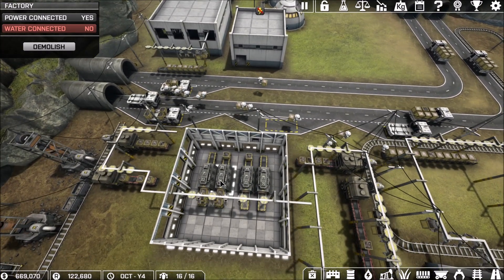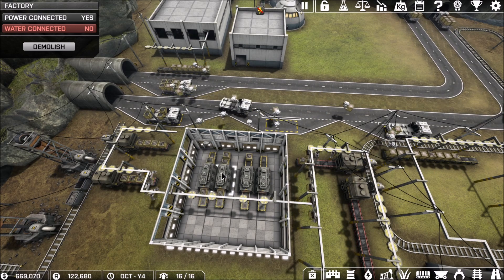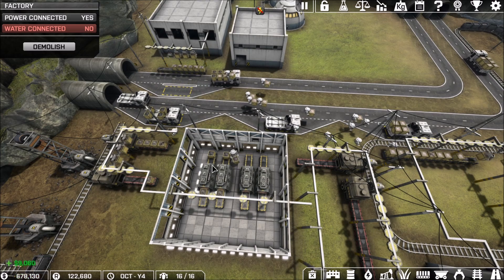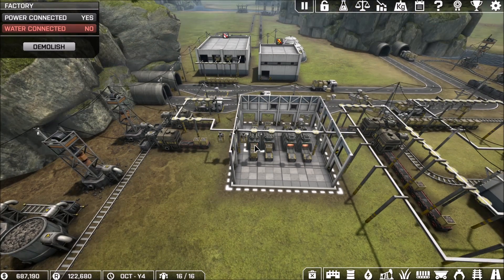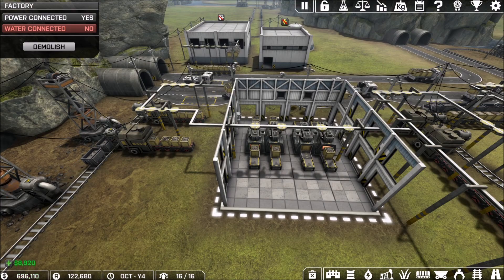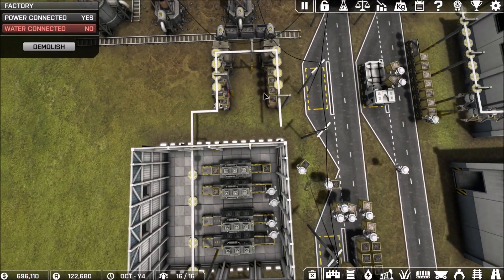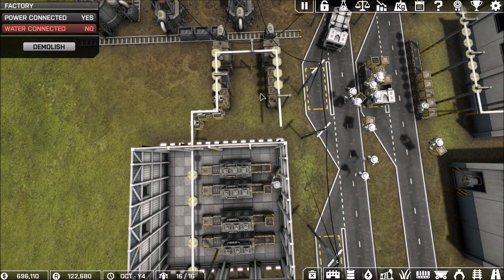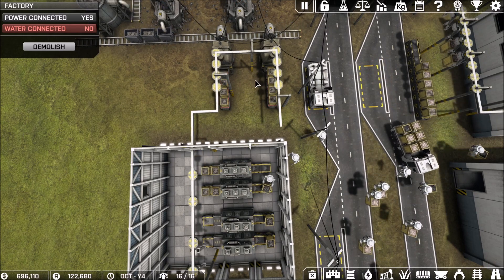Inside this particular factory, much like what we did in the very first video, you can see some refiners hard at work taking our raw ore and turning it into more refined goods. Nothing has changed there. However, we now have the crane up and running. I've run this network and of course nothing you're going to see today is by any stretch of the imagination the most efficient it could possibly be — this is me just playing around, testing out what works and what doesn't.